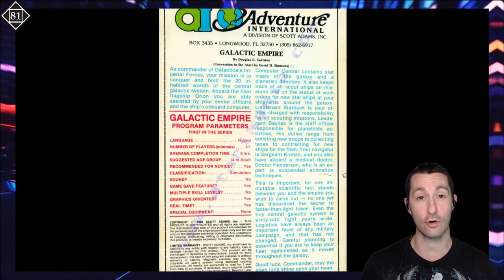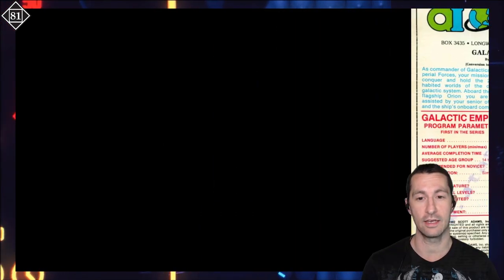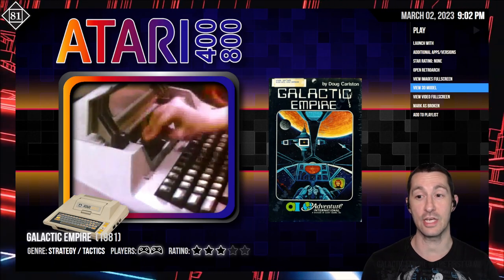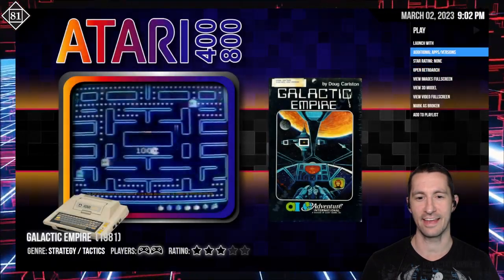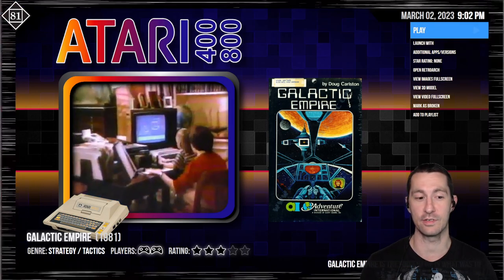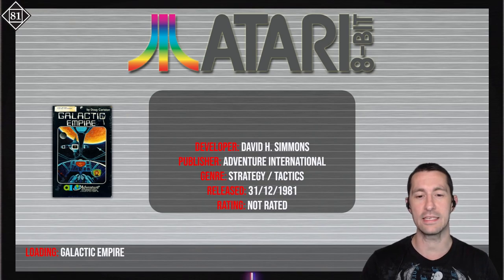This is a very large game for the Apple II. For the Atari version, it's a little more slimmed down, a little easier to digest. We have the disc and the cassette version. Let's pop in and play Galactic Empire, released at some point in 1981 by Adventure International.